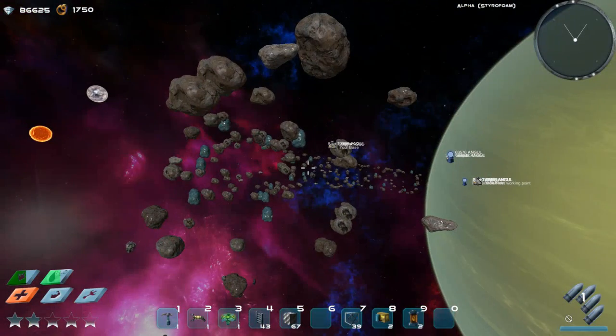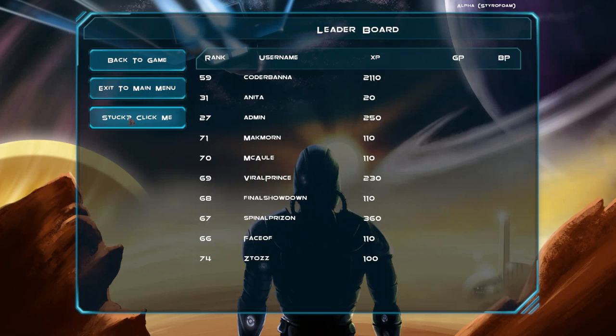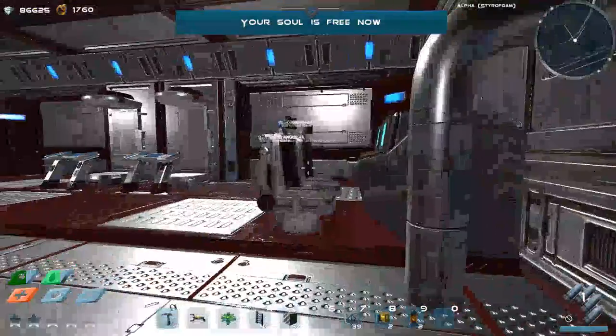Now, for testing purposes, if you ever get stuck anywhere, you can just press skip and click that button once. You will be moved to the space station. Press skip again and here you are inside the space station.